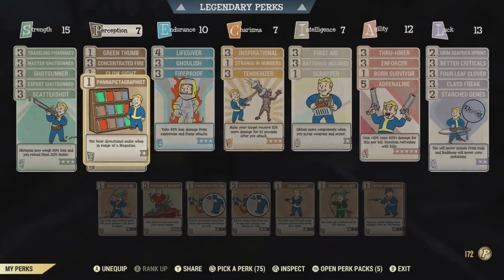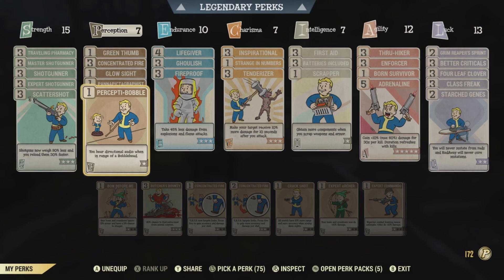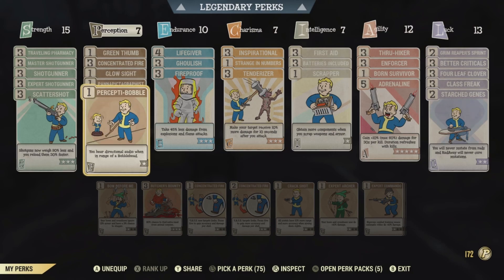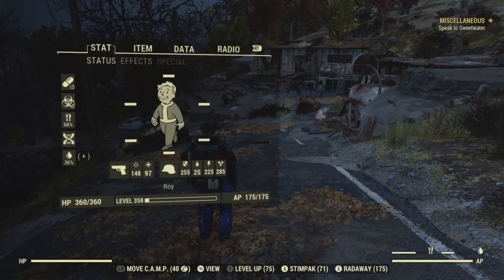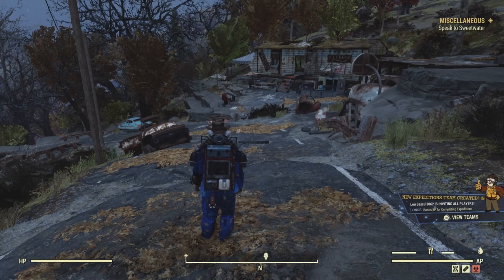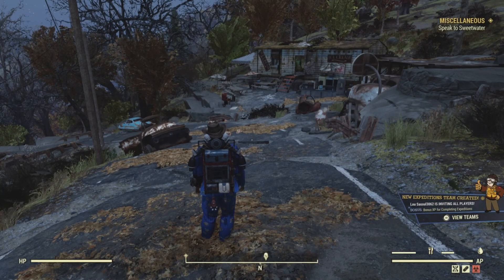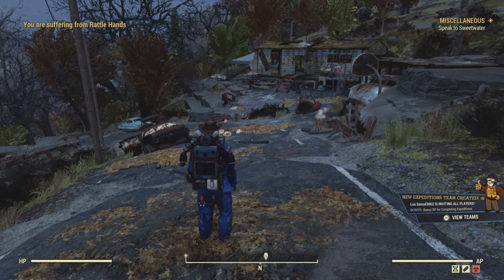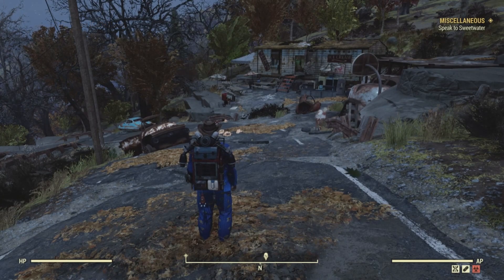Bon Appétit and Percepti-Bobble — these two perk cards will give you an audio cue whenever you're next to either a magazine or a bobblehead. Our first collectible will be the magazine, in the northwest corner of the ice cream trailer, sticking out from behind the safe.